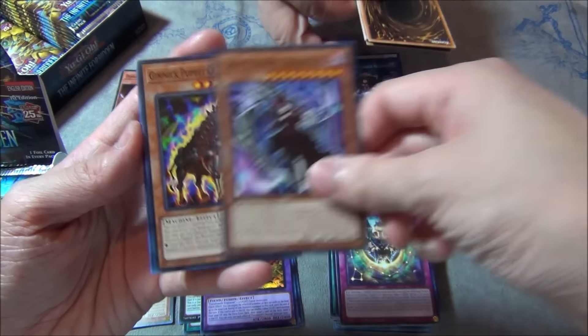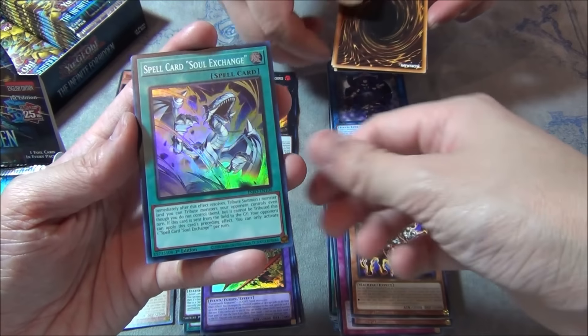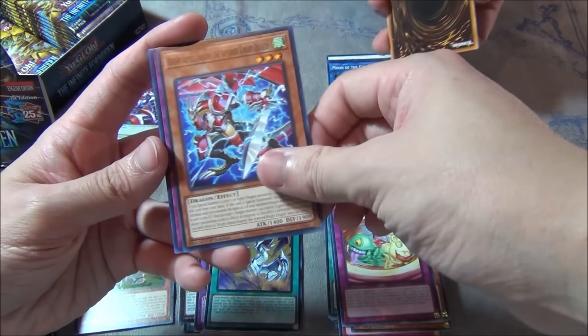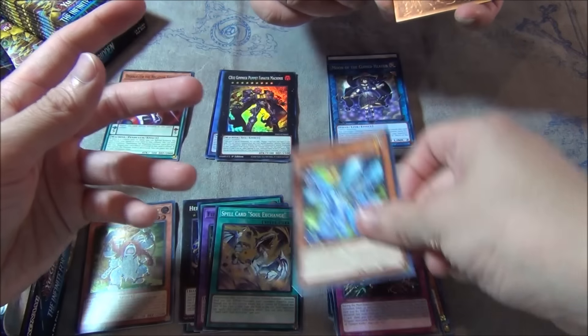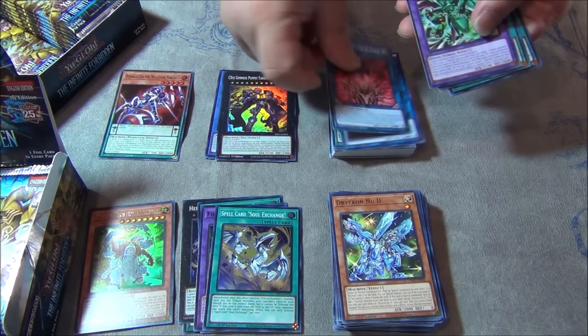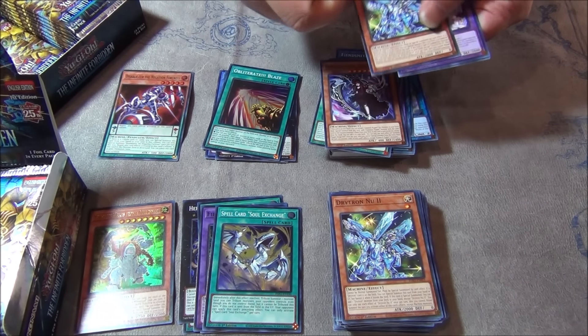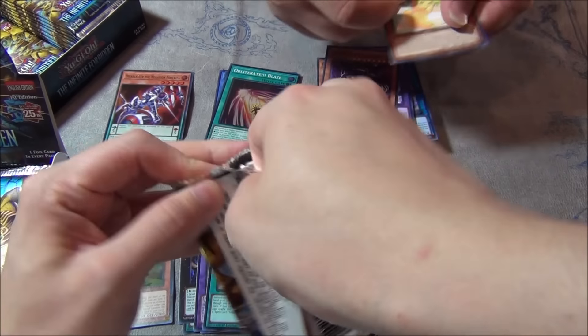Meta Drytron card, Rogue Dahl, Cattle Scream, Spell Card Soul Exchange. Sand Gang card, no more Drytron. Obliterate Blaze, more Xyz support for y'all.